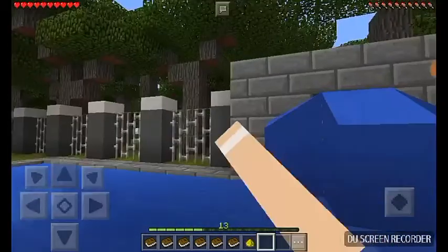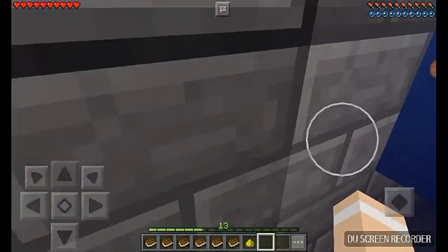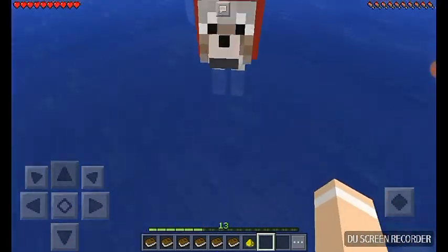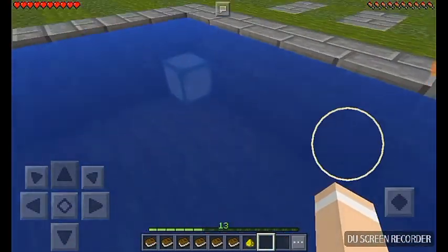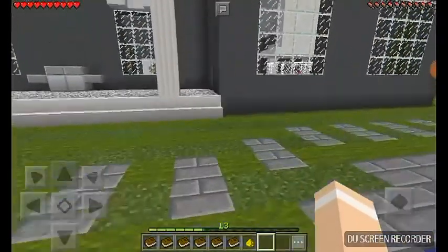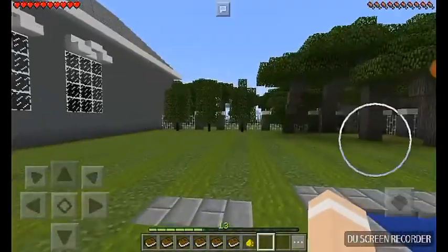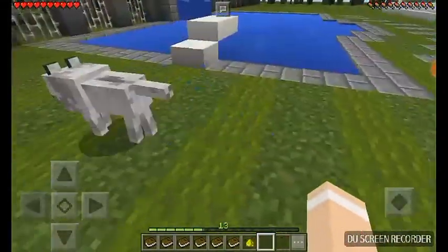You can splash in it. It's got a mini little waterfall — you can go in and end up falling down. Come on Savage, get out of the water! That's mostly what's in my backyard.